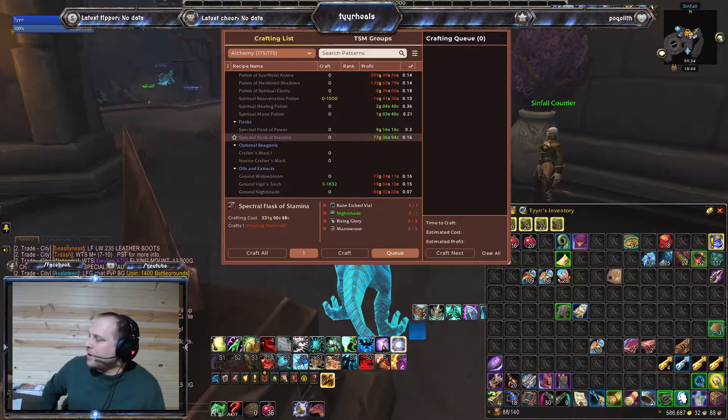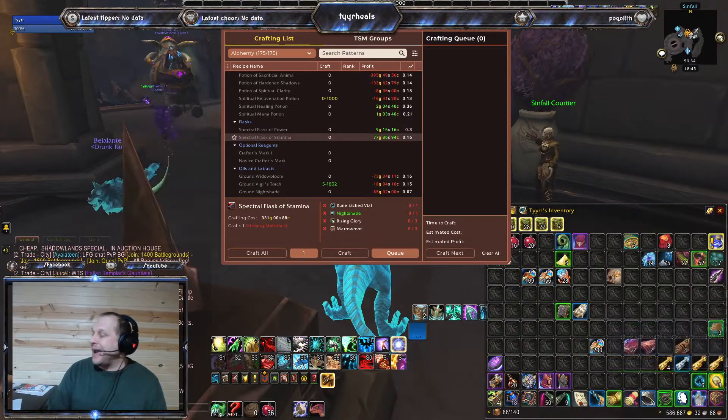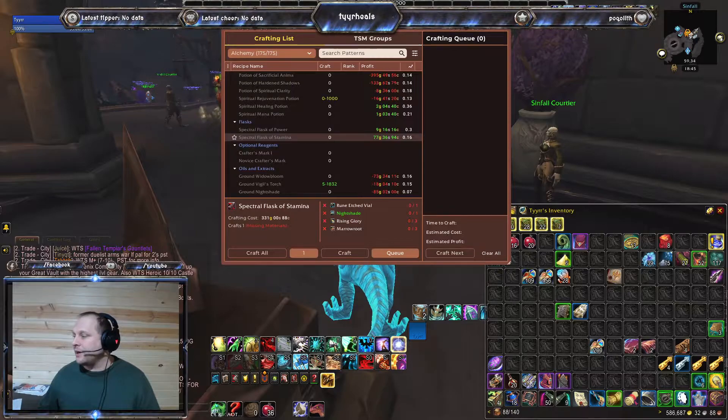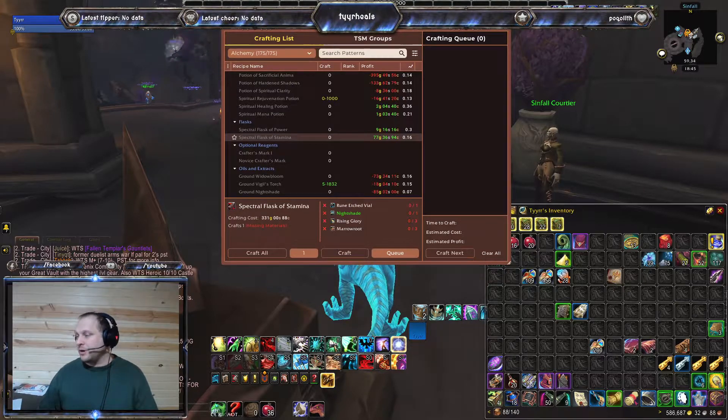TSM updates all on its own. There's an in-game add-on as well as a desktop app that you set up for your server. It pulls information data from there, and it can also pull data from the Undermine Journal, which we'll get to in a minute.